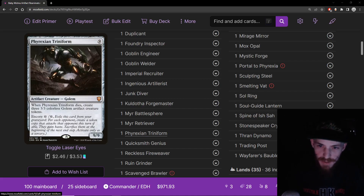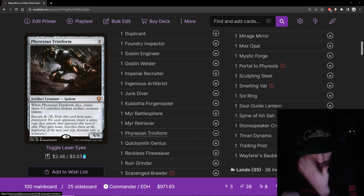Phyrexian Triniform — nine mana artifact creature golem, 9/9. When it dies, you create three 3/3 golem artifact creature tokens. For one colorless mana, you can exile it from your graveyard and get a token copy for each opponent that attacks that opponent, then sack them at end step. What we want to do is bring it back from the graveyard and then sack it to get three more artifact creatures — it can produce nine or even twelve artifacts out of nowhere. It's a good card to pitch early to Mishra and come back to later. Kind of a role player in the deck, worth a try.